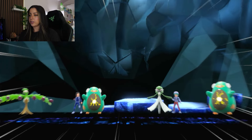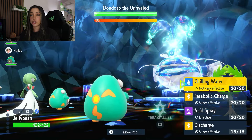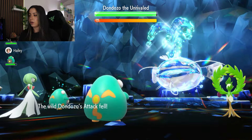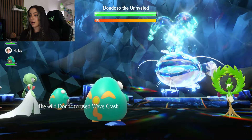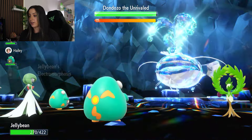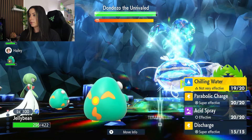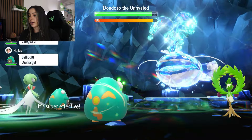When you do get into the raid, Dondozo doesn't do anything crazy turn one, so we're going to go ahead and use Chilling Water right off the bat to lower its Attack stat. It's obviously not going to be very effective, but it's going to help in the long run. We are going to be getting hit by a Wave Crash here, which does actually do a ton of damage considering it's a very powerful move and it also has Water Tera. You'll see it is using Yawn on one of the NPCs — just be aware of that, and if you do get slept, just use a Heal Cheer. I'm going to use Parabolic Charge this turn to do some damage and get some HP back.